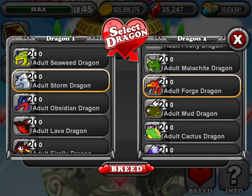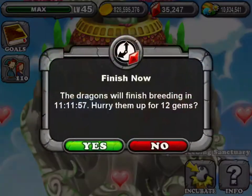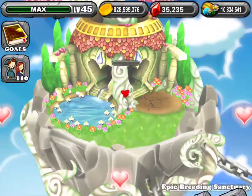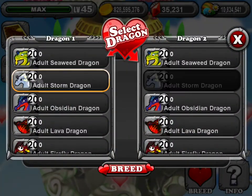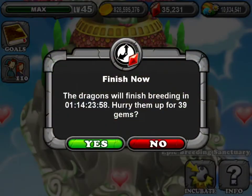It's the storm on the left and the adult forge on the right. To get the gold, you pretty much have to have a metal type element for sure. Other than that, I don't know.